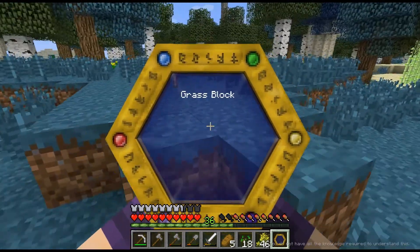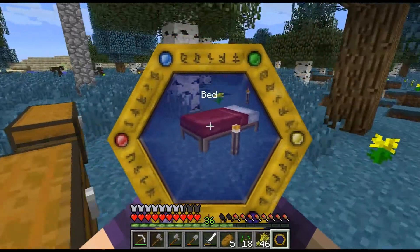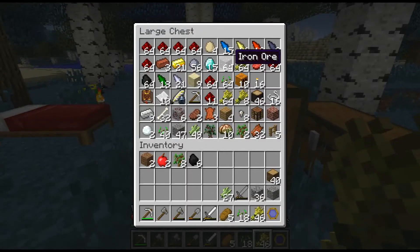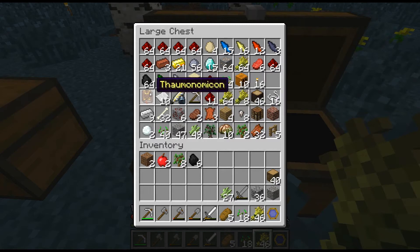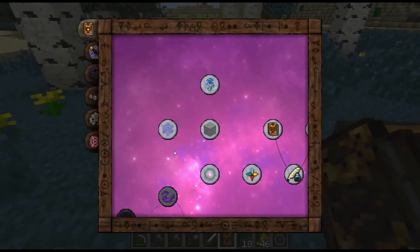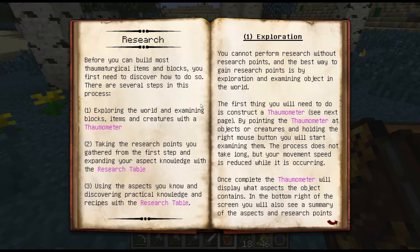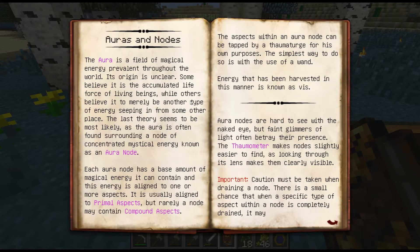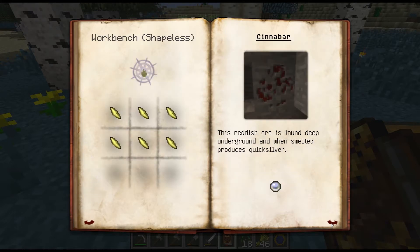If I want to get more of that aspect to use for research - because we saw in the research table, it does take those points away once it researches something. That's the part I'm not fully understanding. The Thaumonomicon really is the heart of this whole thing and really explains everything. Let me just take a quick look at that again, because what I want to see is usually what we're researching is there. How to discover things - this is the knowledge and the Thaumonomicon.